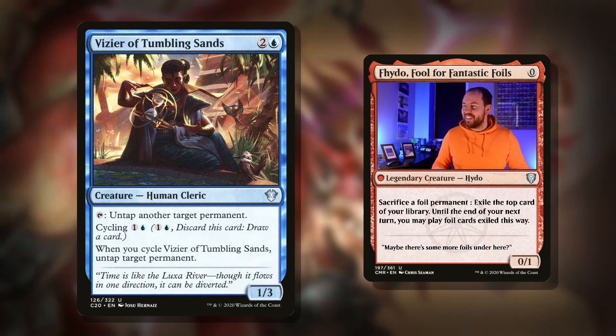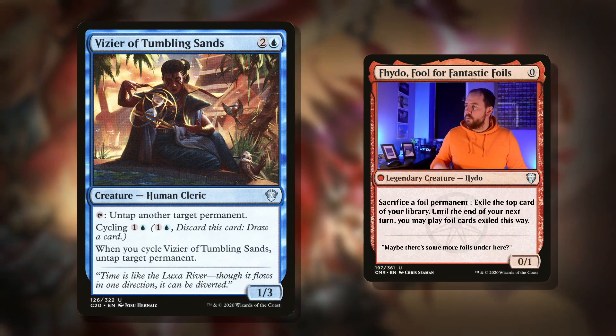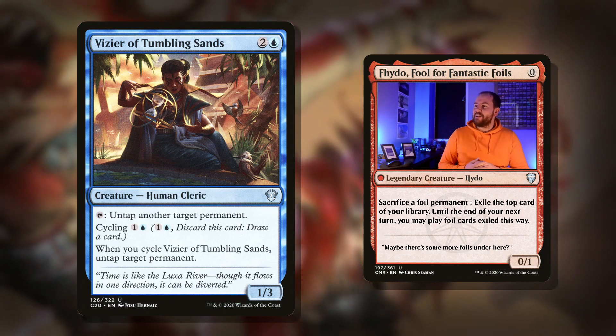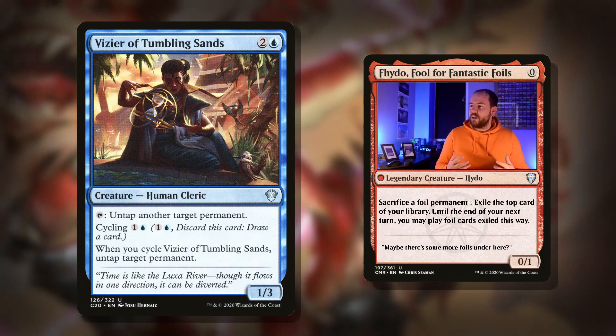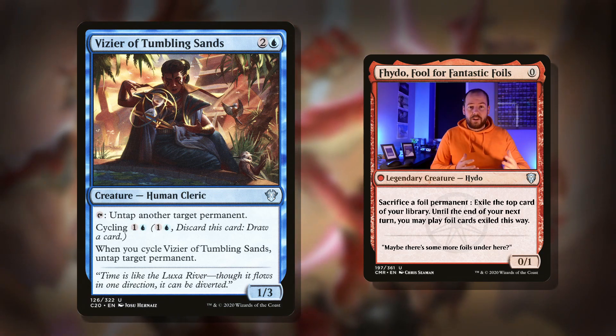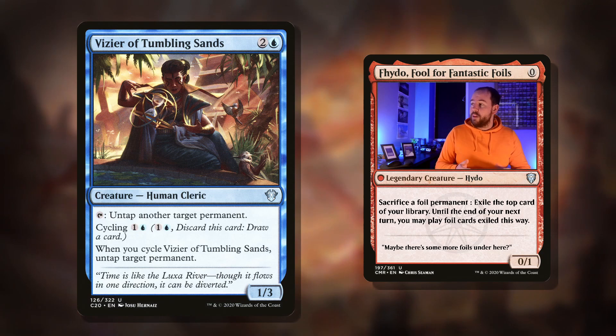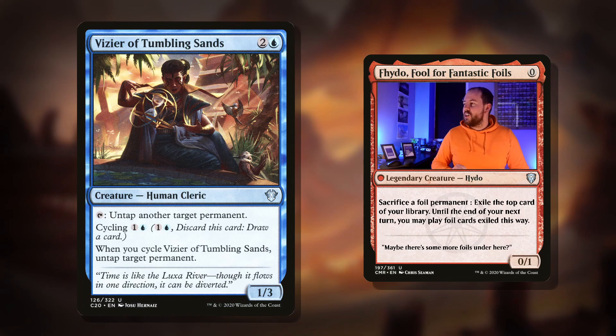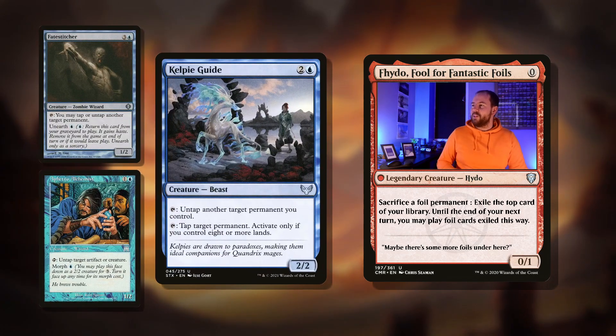And then it's got cycling — the best mechanic ever printed. Two mana: discard this card, draw a card. So you get to filter through your deck. When you cycle it, untap target permanent. So even if this isn't on the field, it's going to have an impact. We can untap our commander, or untap one of the big artifacts that can cheat something into play. This card just has so many avenues for being good.